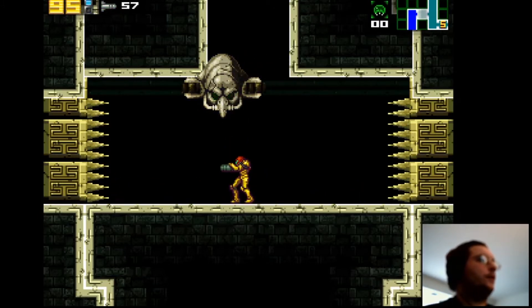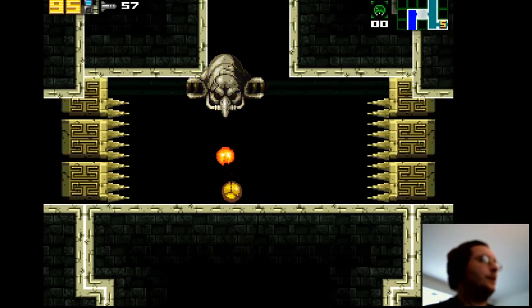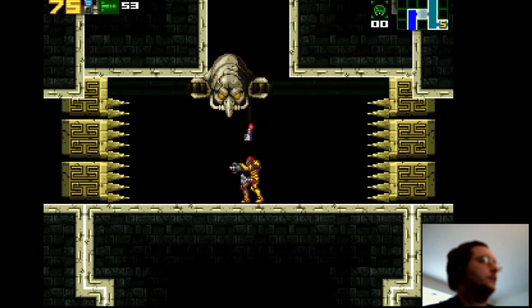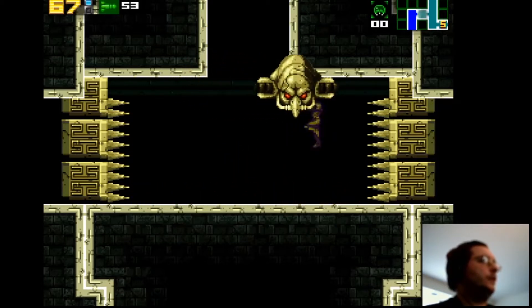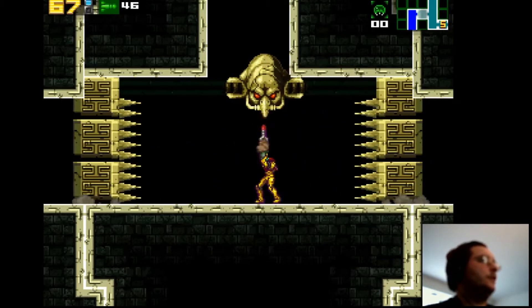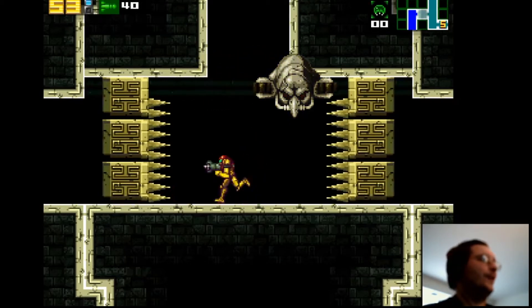Green is stay where you are — I'm just trying to remember this. Yellow is fireball, I keep forgetting that. Blue is get away. Green is stay where you are. I can't remember... yellow is fireball. Fireball.